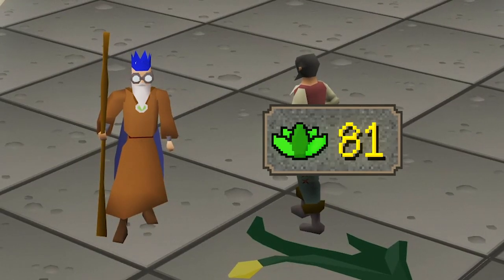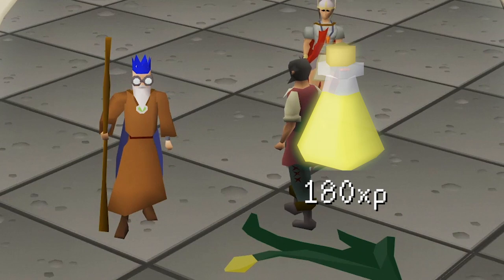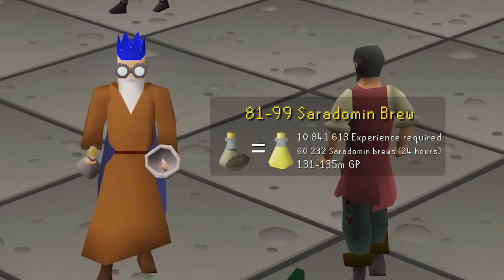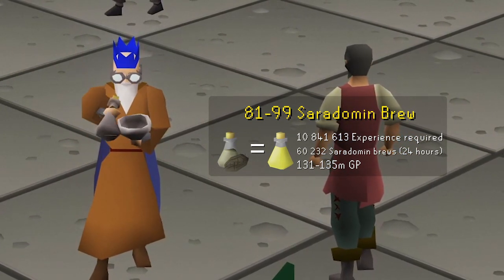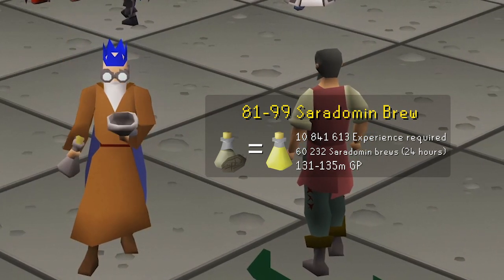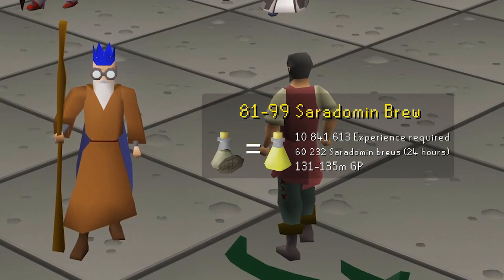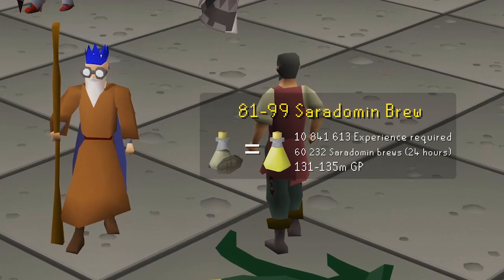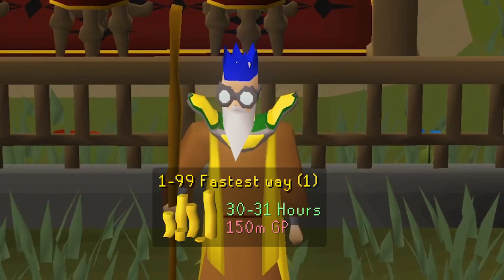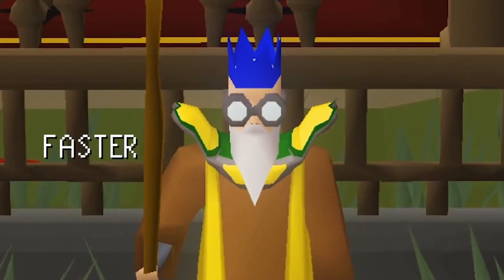At level 81, you unlock the Saradomen Brew, which offers the best XP rates out of all potions. We'll be making Sarabrews all the way to level 99 by combining unfinished Holdflax potions with crushed nests. Each brew grants 180 experience, and to get the nearly 11 million experience required until 99, you'll have to make a total of 60,232 Sarabrews, taking about 24 hours and costing 131 to 135 million GP. This route from 1 to 99 takes only 30 to 31 hours and costs a total of 150 million GP. But what if I told you there's a both faster and cheaper way?